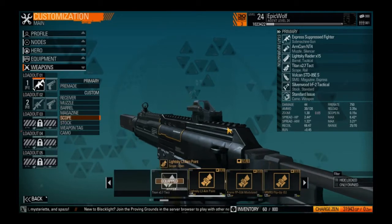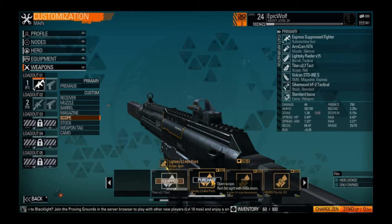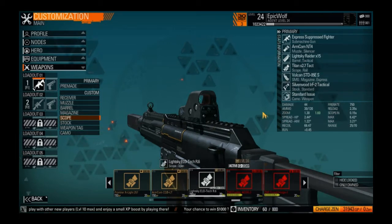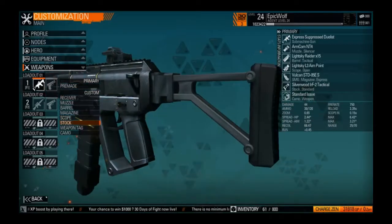For the scope, we're going to use my favorite: the Lightsky L3 Aimpoint Red Dot Sight. I could go with a cheaper one that I got for three days from leveling up, but I want to use this one because it's my favorite and I'm very comfortable with it on an SMG.